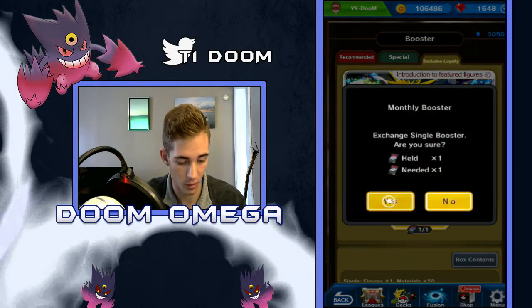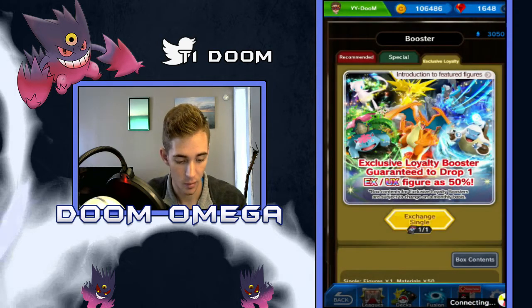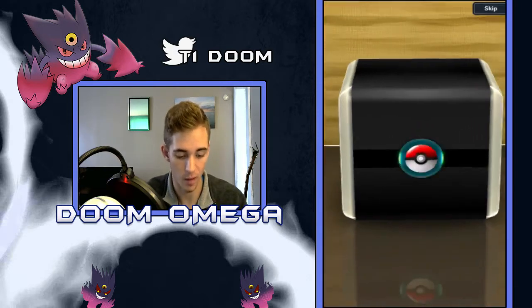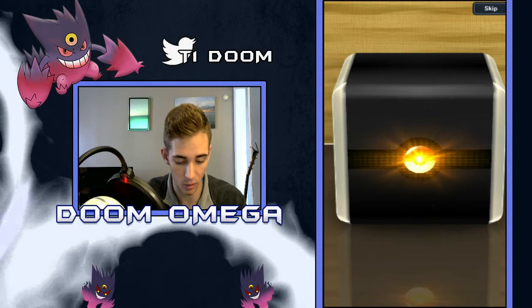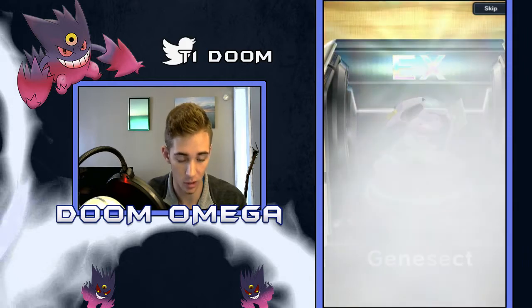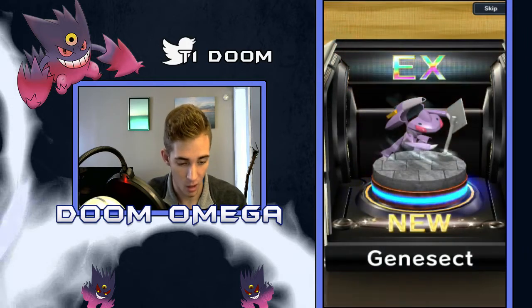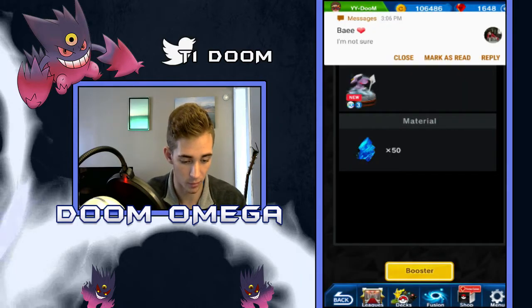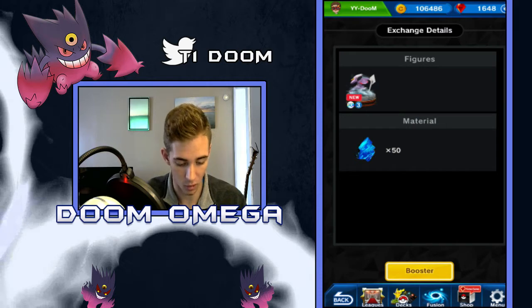Let's open this one first and see what we're going to get. I haven't got all the Swords of Justice yet - I'd hope for a Cobalion or maybe a Terrakion. But this will definitely give us at least a rare. We are going to get an EX - Genesect! That is actually new, we're going to take that 100%. That's another runner I don't have. I now have Greninja, Mew, and Genesect. So that's really cool.